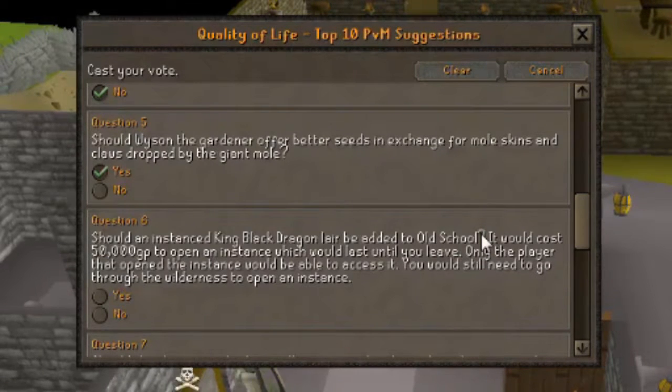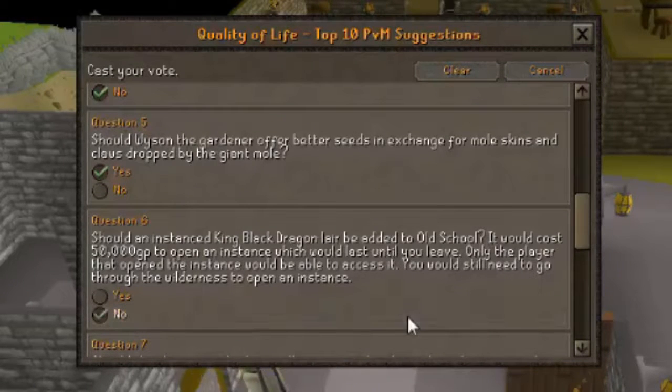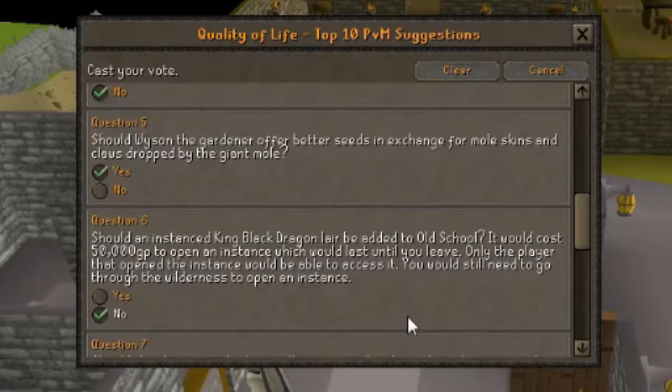Question 6: Should an instanced King Black Dragon area be added to Old School? It would cost 50,000 GP to open an instance, which would last until you leave. Only the player who opened the instance would be able to access it, and you'd still need to go through the wilderness to open the instance. I'm going to vote no - I'm not that much of a fan of instances, and I think the popularity of instance polls in the past hasn't really merited polling this.